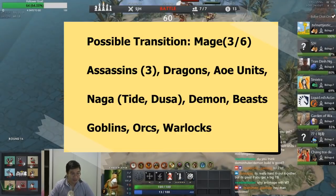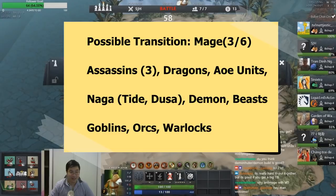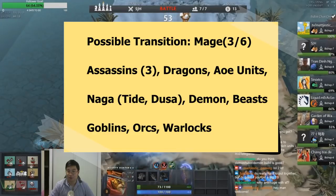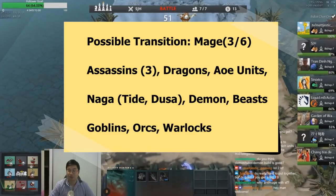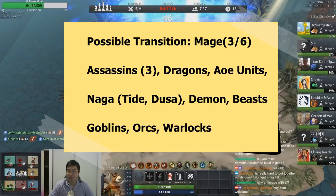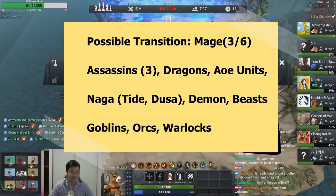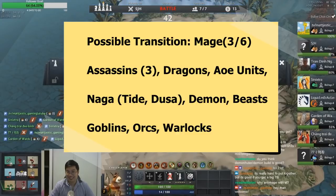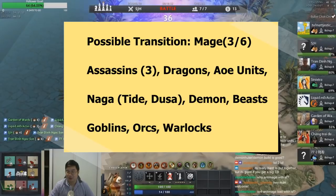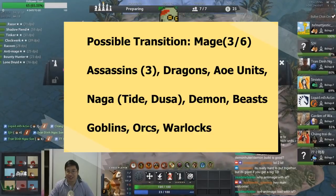Mages actually go really well with Medusa and Tidehunter — this activates the Naga buff and allows Tidehunter and Medusa to activate their spells fast with Crystal Maiden's regeneration. Mages can also go with Queen of Pain and Shadow Fiend for burst damage, and can go with Beasts. With a Lone Druid and Lycan, their summoned units appear much faster and suddenly the mages have a great amount of tanks in front of them while they cast.